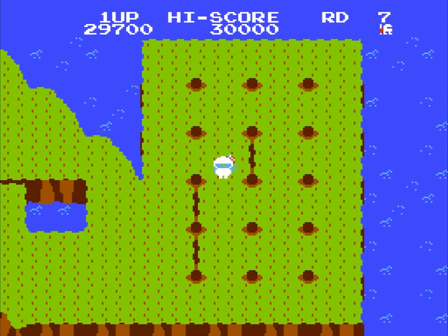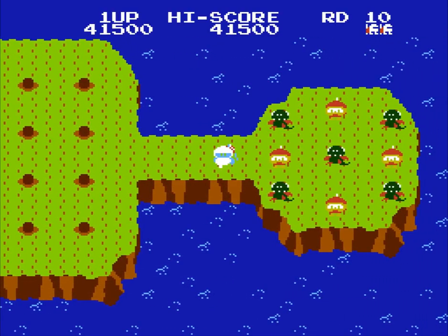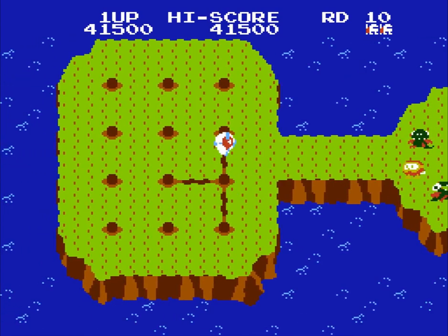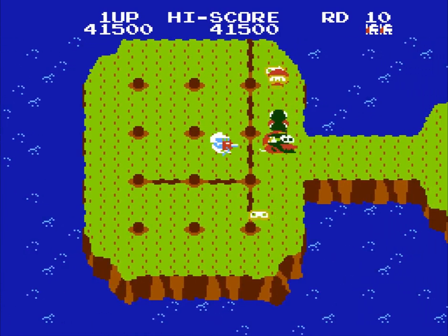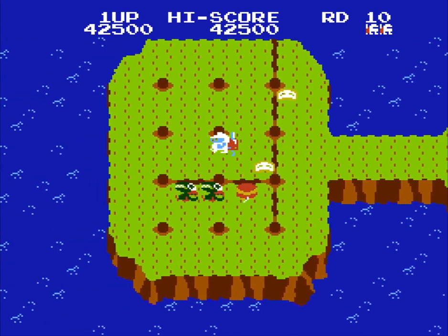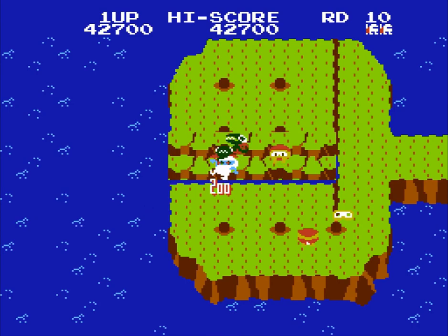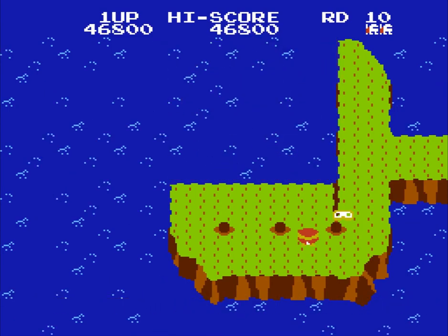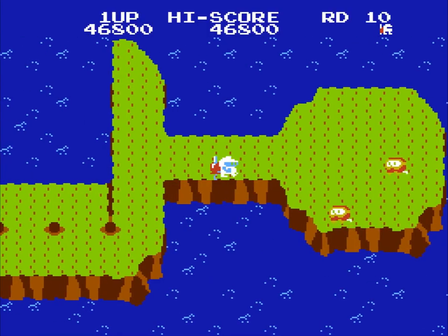At first, Dig Dug 2 is easy. The first nine levels feature cracks pre-made for large combos and the monsters aren't too fast. That all changes in round ten, though. With monsters hot on our tail, we're scrambling to drill some cracks just to have a hope of defending ourselves. The monsters can't walk across the cracks, which buys us a few seconds to pump them up if we're lucky. I got frustrated and gave up here many times, but through perseverance I got through. Afterwards, Dig Dug 2 is never the same.